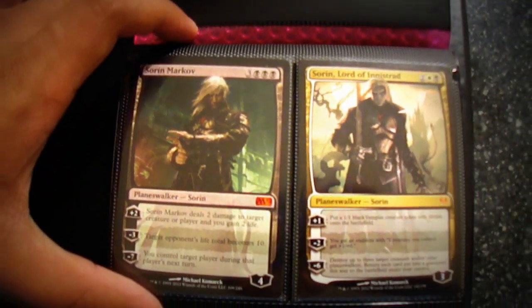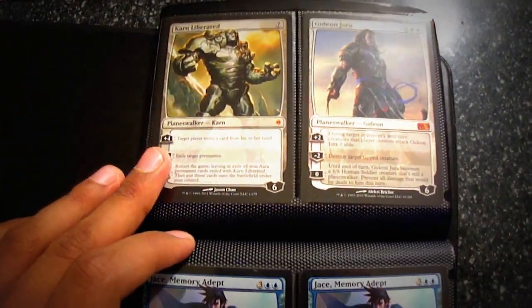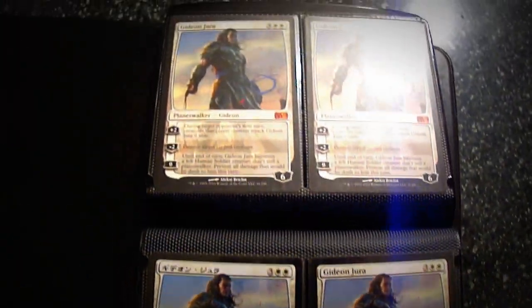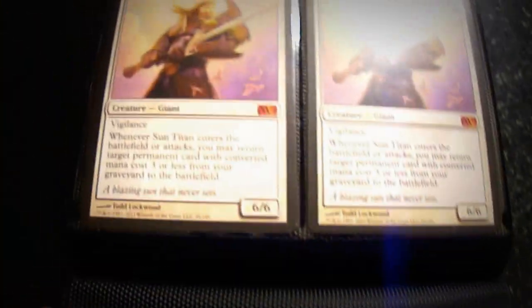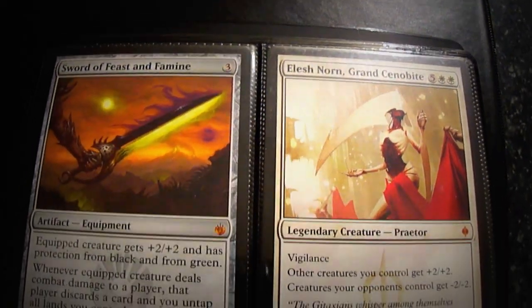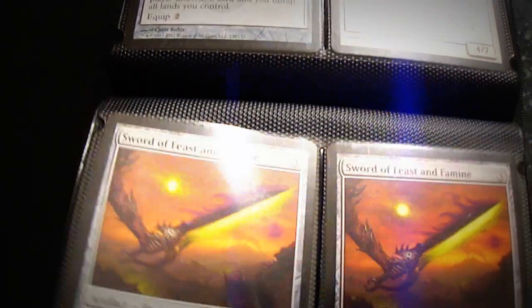So anything in this binder is just whatever you see. If you see one or two, there is one or two, or in this case four. In the big black binder, there's probably three or four of every card. But I'll show you guys what I mean later. So I go by Star City Prices — check out StarCityGames.com and you can see the prices.